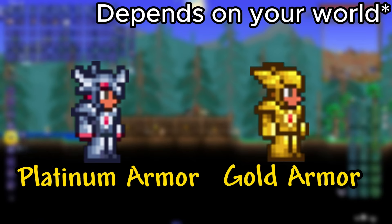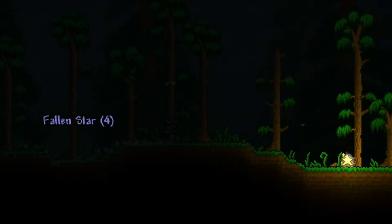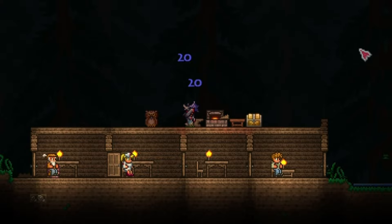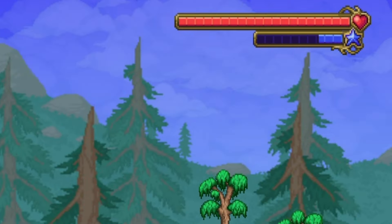For armor, Platinum or Gold armor will be best at this stage of the game. Then also craft a Gem Staff. If it's nighttime, collect Fallen Stars and craft Mana Crystals, which increases your mana capacity and maxes out at 200. As a mage, you will need mana for every magic weapon you use, so it is really important.